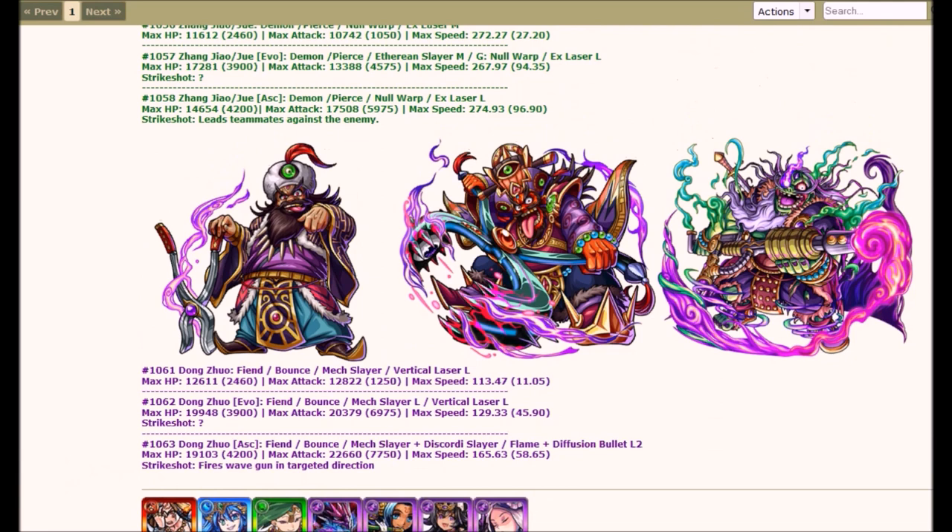Next Farmable is Dong Zhuo. Both forms are Bounce. He's a Fiend Type, by the way. His Evolved Form has Mech Slayer L and a Bump Combo of Vertical Laser L. For his Ascend Form, also Bounce Type, it's Dual Mech Slayer plus Discordy Slayer, and his Bump Combo is Flame and a Diffusion Bullet L2. Stat-wise, he's slow, but his attack is pretty nice — pretty equal across both forms — and HP is also equal.